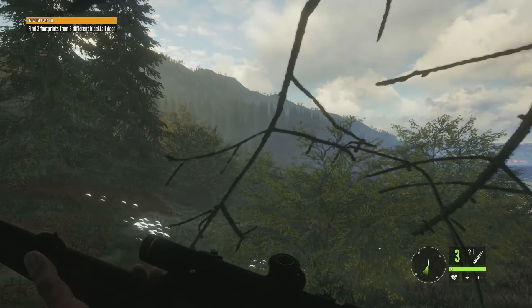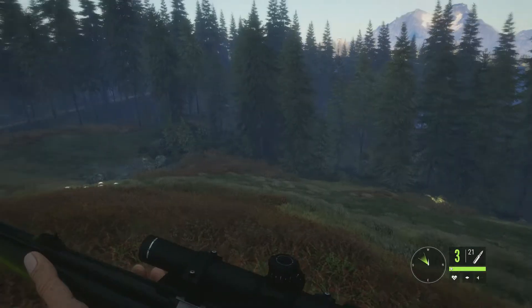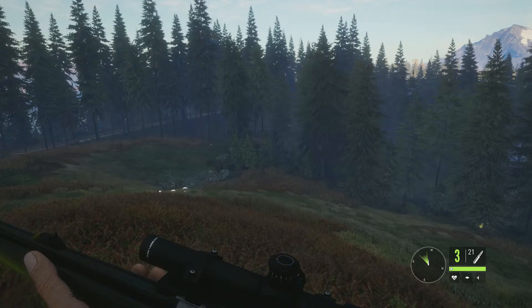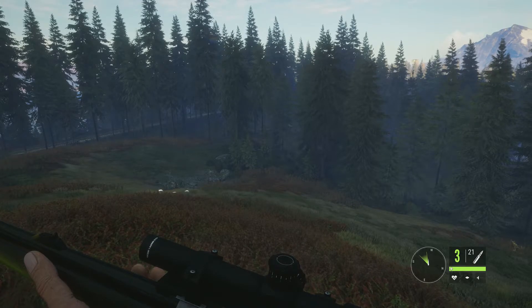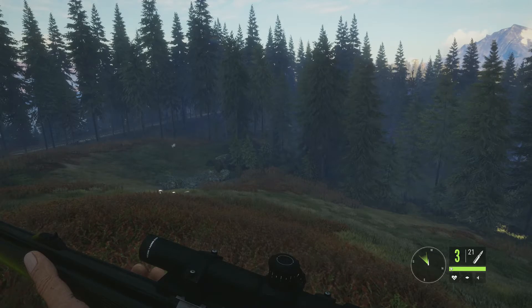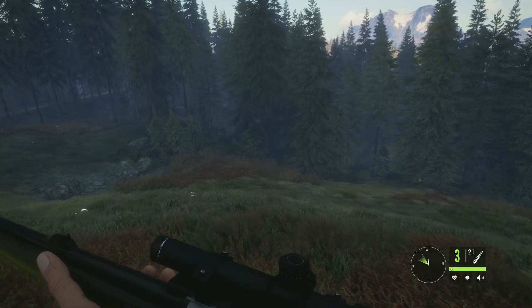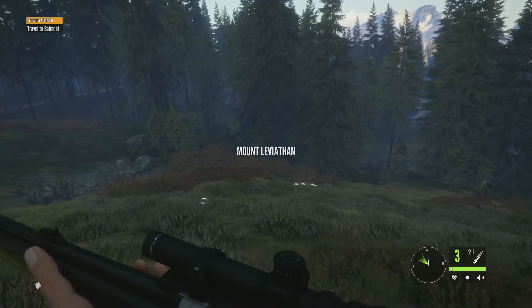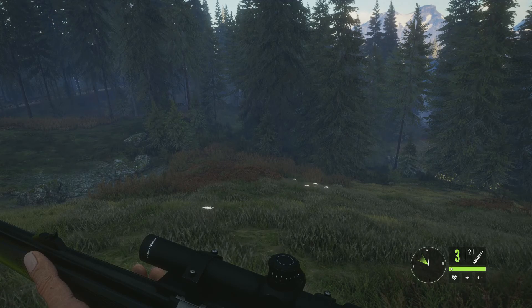We've found footprints from three different black-tailed deer — mission complete. We only managed to get one kill but we did get a couple of missions done. We're up to six and a half thousand, so pretty productive in terms of money coming in, not very productive in terms of kills — but that's just the way the game goes sometimes. Hope you enjoyed the episode and I hope you'll join me in the next one.